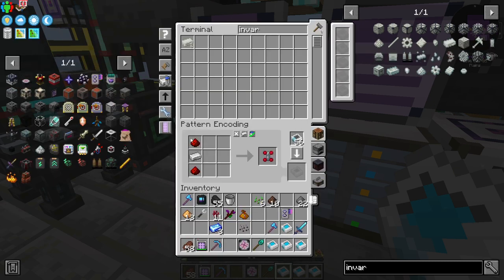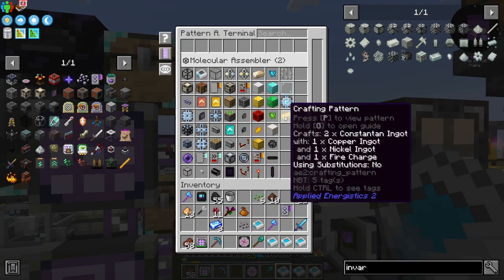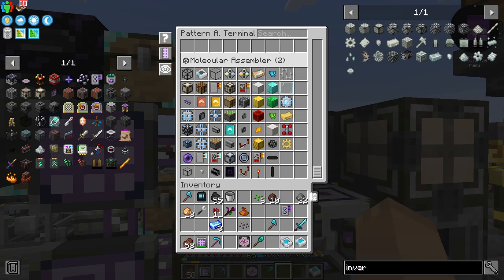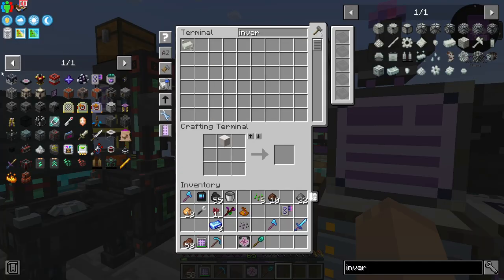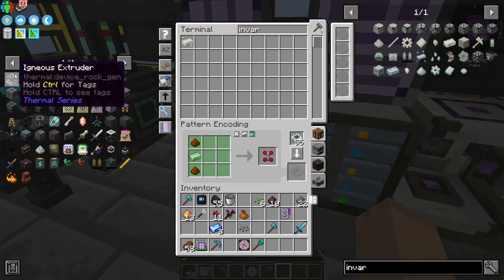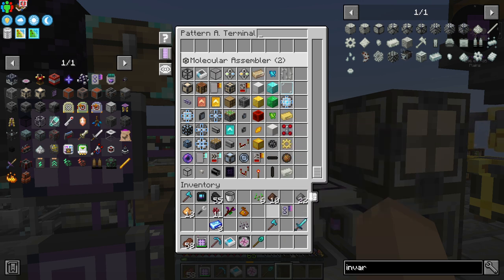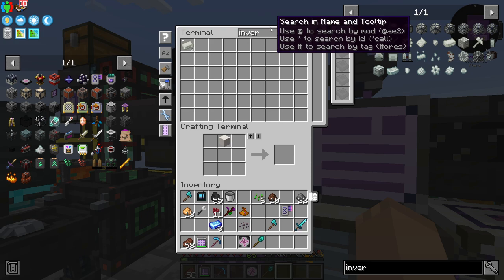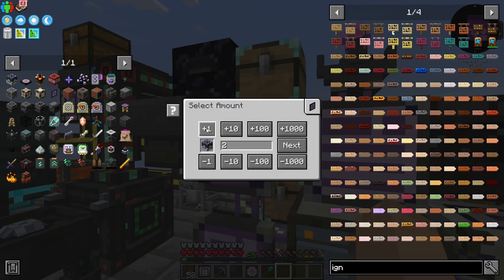Before we end up, I want to start making some igneous extruders — a good number of them. I started loading the patterns here. We're going to actually have to set up the molecular assembler here soon enough, probably in a couple episodes. You know how to make all of it. So now we can search igneous extruder, and I want at least three of them.